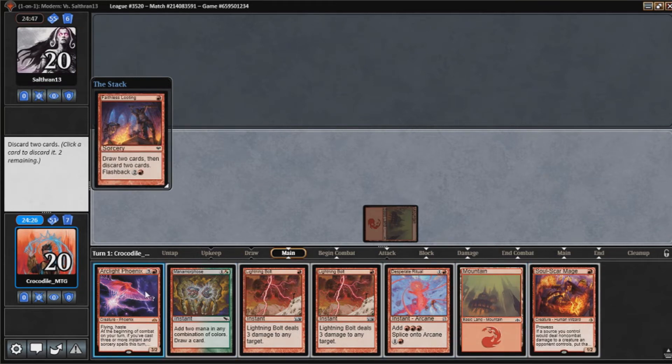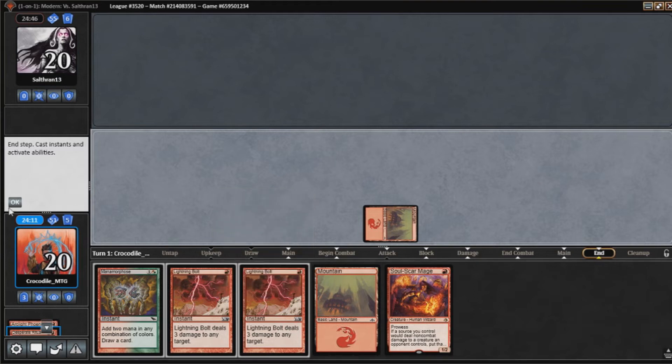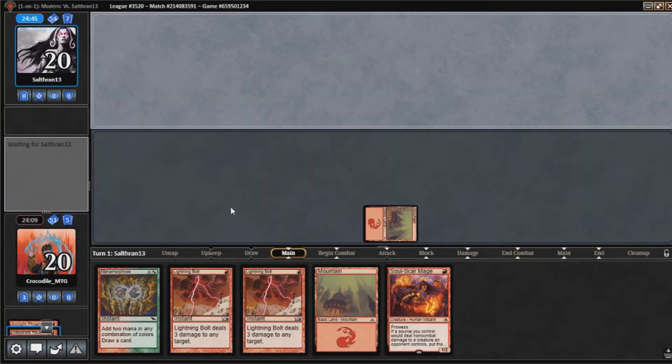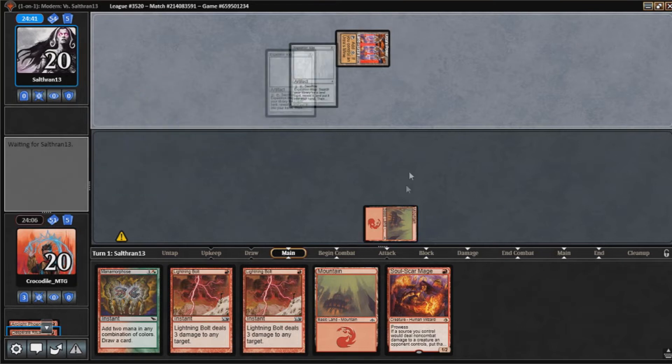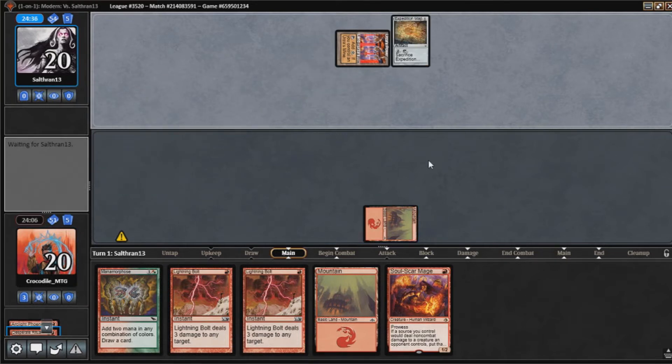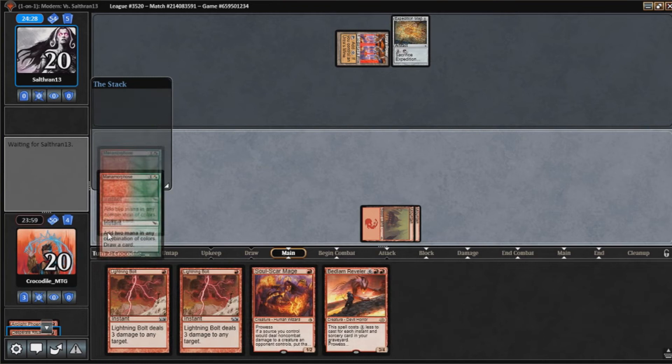So we found our second land. I don't think we need this Desperate Ritual, so I'm going to discard Ritual and pass the turn. It looks like we're playing against Tron here. This turn two Phoenix — what we're going to do is go Manamorphose into Lightning Bolt into Lightning Bolt. Hopefully that's just enough to be more aggressive than our opponent.